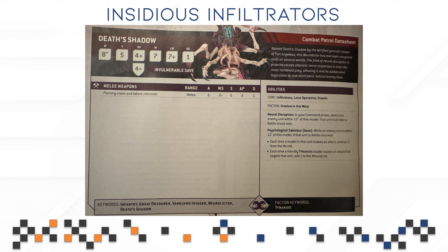Looking at the Death Shadow or Neuro Lictor, the rules are more or less identical to full 40k — you get all the defensive options, all the movement options, and the most important rules: Neural Disruption and Psychological Saboteur. The only rule missing is the one granting one additional CP whenever you kill a character, which was transferred to another model in this combo patrol. Overall, I'm happy they kept Neural Disruption and Psychological Saboteur, as they're going to be very important especially once you trigger Shadow in the Warp. Very strong model.